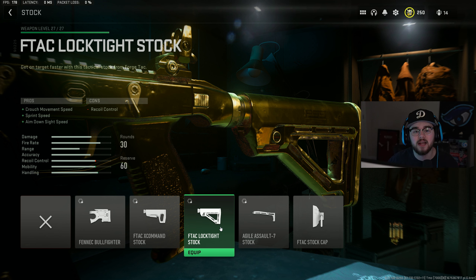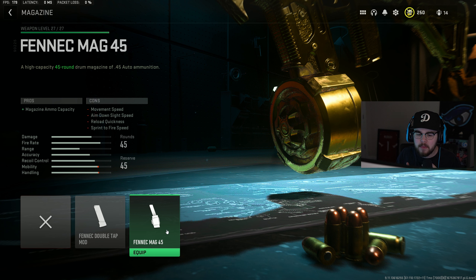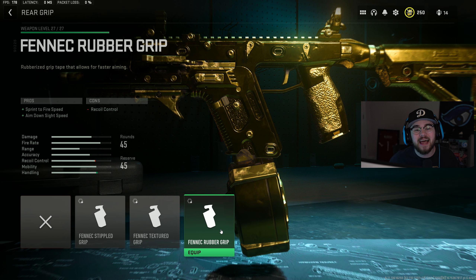For the stock, I have the FTAC Loctite stock giving you more crouch movement speed, ADS speed, and sprint speed. With the fire rate being so incredibly fast, you fly through ammo, so I tossed in the Fennec Mag 45, increasing mag capacity so you aren't reloading after every kill. For the rear grip, the Fennec Rubber Grip gives you more sprint-to-fire speed and ADS speed.